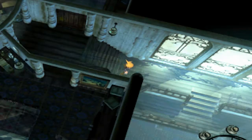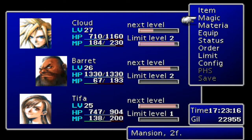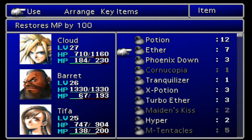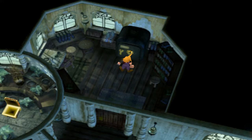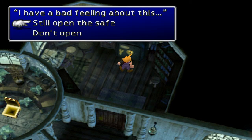Although I should heal first before I attempt this. I'll just quickly head back to the inn. Okay, so we're fully healed and we're ready to do this. I'll still open the safe. So we've got right 36, left 10, right 59, right 97.